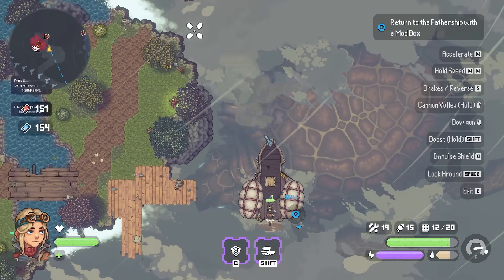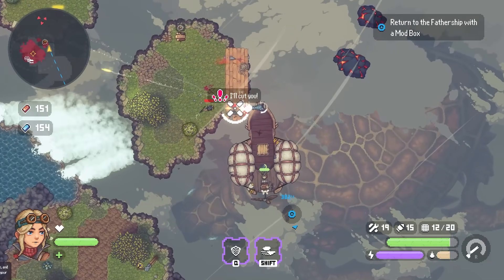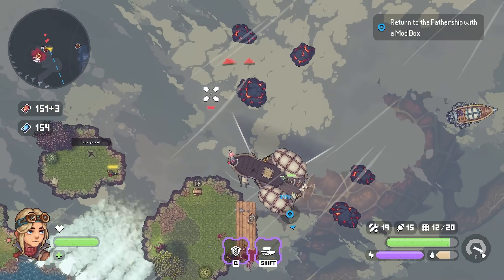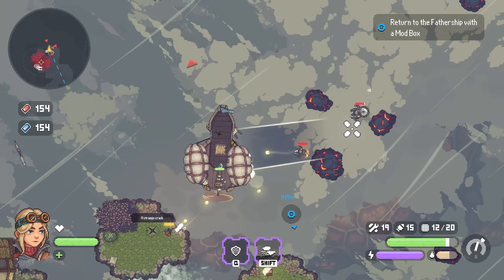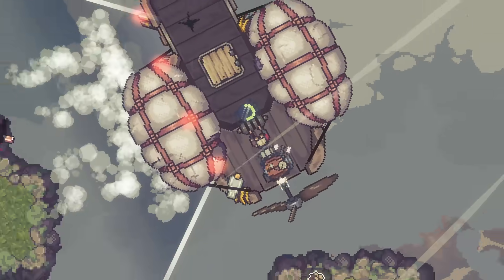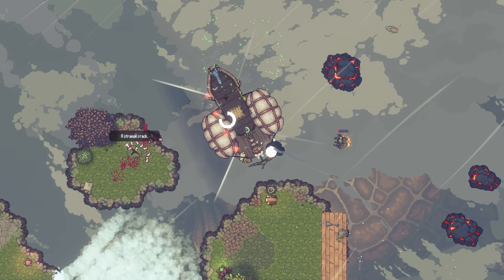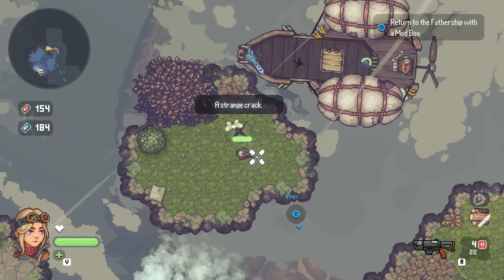We've got to liberate all these islands. Heading over this way there's another enemy - I can use my machine gun on the front to rip through them. There's the main boss - gold health bar means they're the boss. Boosh cannons! There are no more enemies here, this island can now be considered defended. We get a load of fireworks - though we're still under attack, let me defend myself!